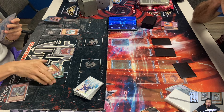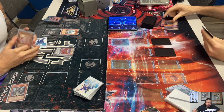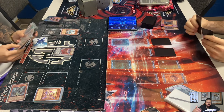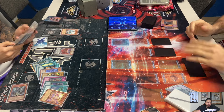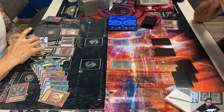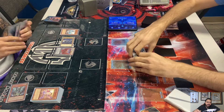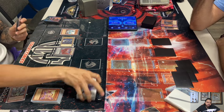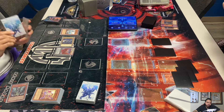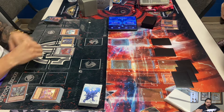You can Normal Summon Hieratic Esset without tributing. Then he special summons Hieratic Sue from his hand — you can special summon Sue by tributing a Hieratic monster. All the Hieratics have an effect where when they're tributed, they special summon a Normal dragon-type monster from your hand, deck, or graveyard. Esset was tributed to special summon Sue, and Cam chains Maxi — so he's going to draw one for the Esset effect.